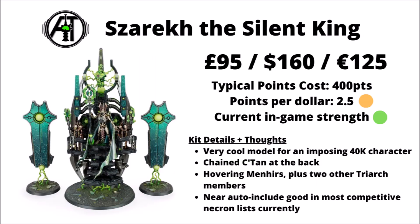Moving on to characters next, and we'll start off with the Silent King, who really should be in the Lord of War slot. Szarekh himself was perhaps the crowning centrepiece of the Necron 9th Edition relaunch — £95, $160 or €125, netting you 400 points in-game. A very cool miniature: a great big hover throne powered by an entire C'tan shard, three members of the Triarch hovering forwards to dole out judgement, flanked by two Menhirs hovering on beams of energy, and the great big robed form of Szarekh himself towering over even overlords. He's pretty much auto-include in Necron lists — his buffs, command point generation, scary firepower, and melee attacks that make the enemy fight last are all outstanding.